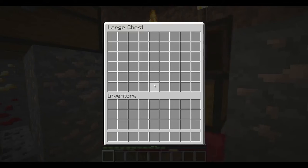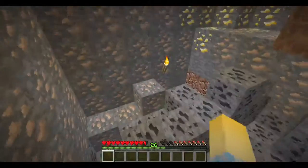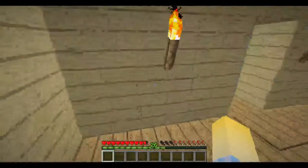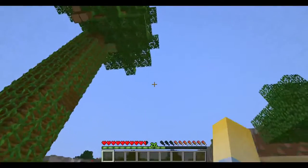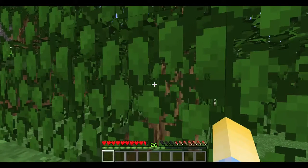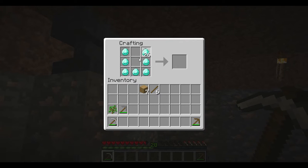Every single container now contains absolutely no items whatsoever. Nothing. So we have to start from scratch, get our wooden pickaxe and everything, and only then can we actually continue our journey. I'm just going to go ahead and do that now. I'm so glad this isn't like beta Minecraft — you can actually drag and shift-click and everything.